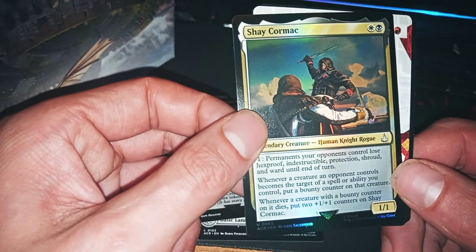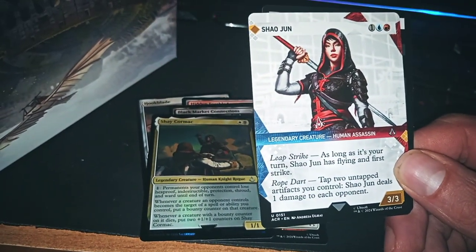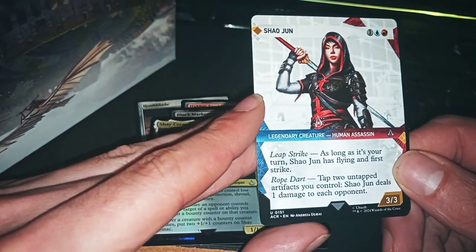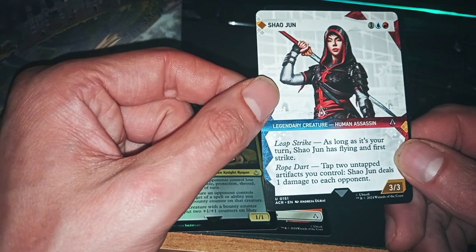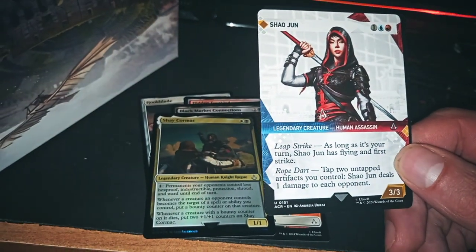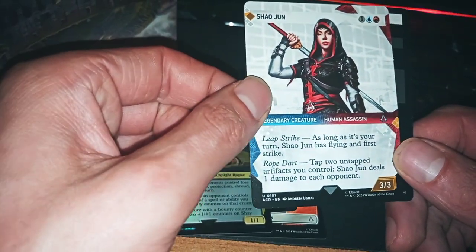This is very nice. Xiaojun — hey! Easy, leap strike. As long as it's your turn, Xiaojun has flying and first strike. Of course. Tap two and tap an artifact you control — Xiaojun deals 1 damage to each opponent. Very good.